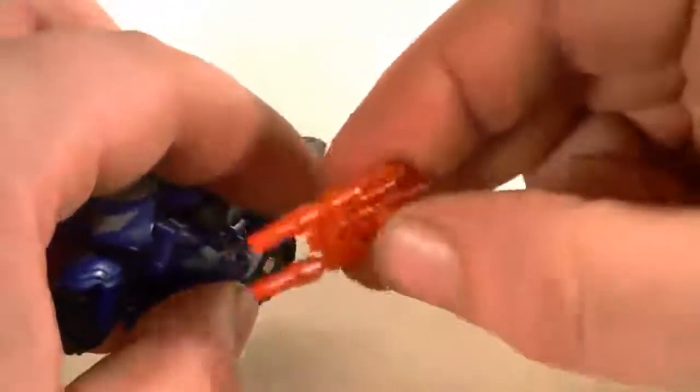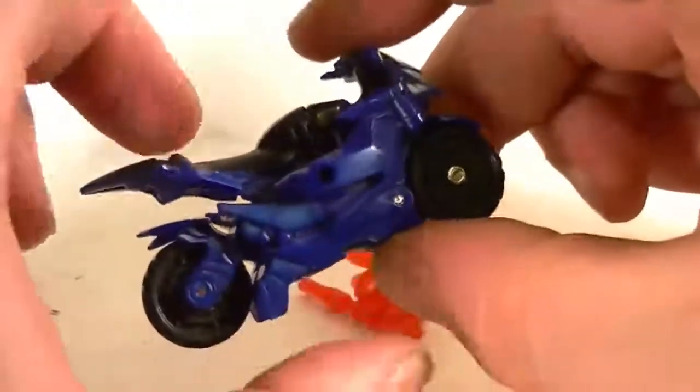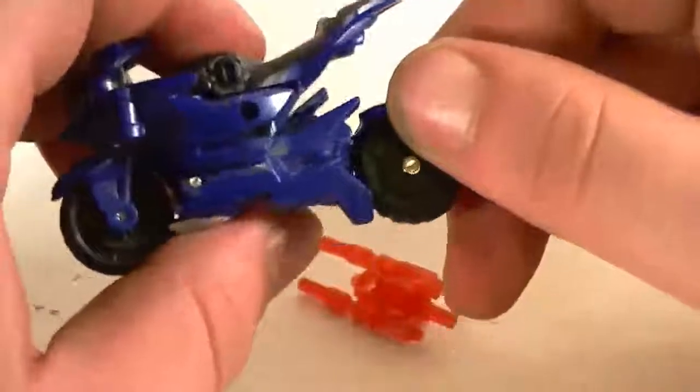She comes with some blasters, which is really cool, considering that the deluxe one will come with blasters. These are kind of like Bumblebee's blasters, I think. Either way, there we go — bike mode. Very cool. Kind of looks like her deluxe counterpart, most definitely from the first edition. Just, you know, lack of paint and smaller transformation, of course.